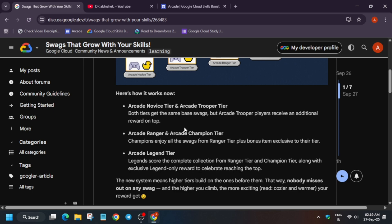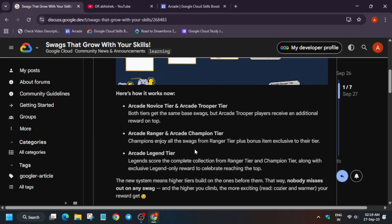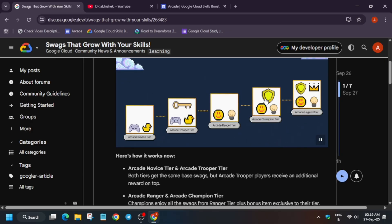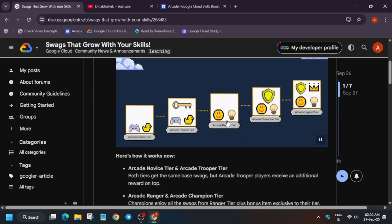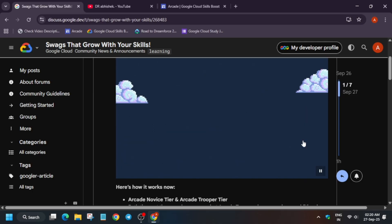If you are in Novice or Trooper tier, both tiers get the same base swags as shown in the example image, but Trooper players get an additional reward on top. For Champion tier, you get all swags from Ranger tier plus one bonus item — this shield is just a pictorial representation, it does not mean you'll only get a shield. Similarly for Legend tier, you get Ranger tier swags, Champion tier swags, and one special edition Legend tier swag.